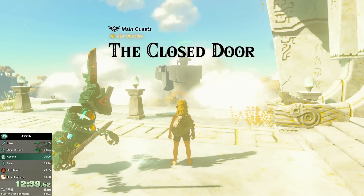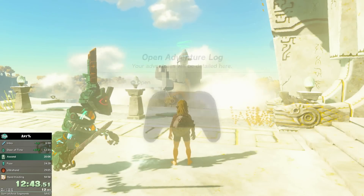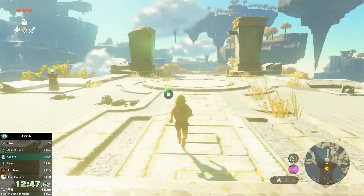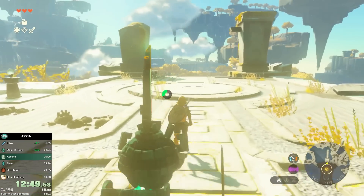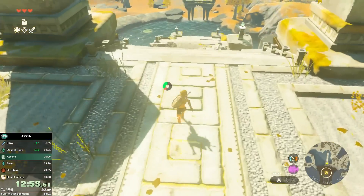Here's my interaction with the door of time. Now I can skip the cutscene and the shrines will be open. I'll go to Ascent first — it's pretty high up. On the way, this is what this route does: you can pick up some wings to fly around. The wings go really fast. It's actually hard to beat wings sometimes with the infamous hoverbike, at least in speedruns, because the time it would take to build a hoverbike would be too long — the wing would actually beat it.